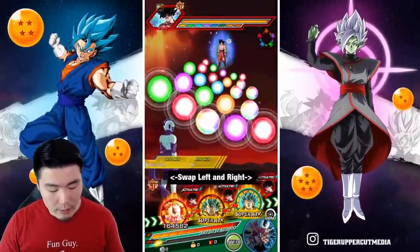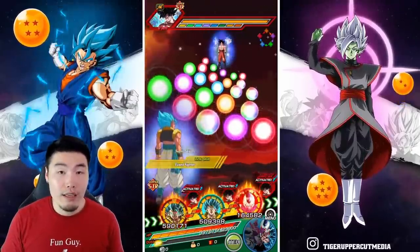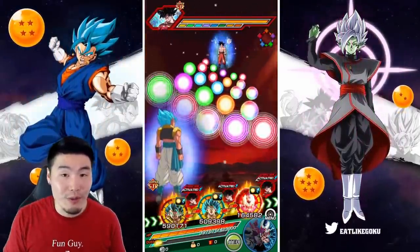On the Realm of Gods team, I run the LR Gogeta with the Blue Gogeta, and then I run the LR Vegeta with the FUSED Vegeta Blue — those are my two rotations.